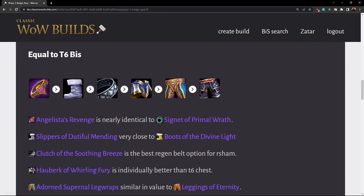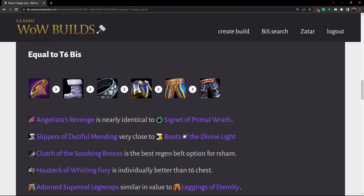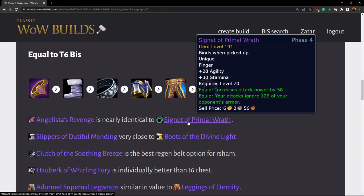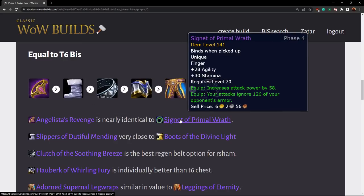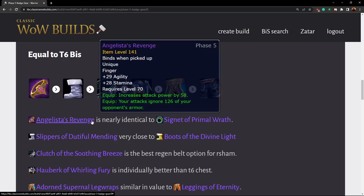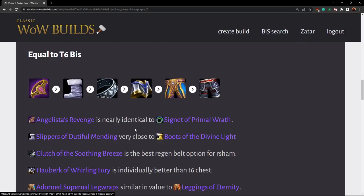Next we have items that are pretty much equal to tier six BiS — in some situations slightly ahead, but overall very close. These are great catch-up pieces if you're missing a slot. We've got Angelista's Revenge, which is basically the same as Primal Wrath. Primal Wrath has more stamina, Angelista's Revenge has more agility — technically you get slightly more damage because you're trading one agility for two stamina, so it's technically slightly better than Primal Wrath for damage dealers.